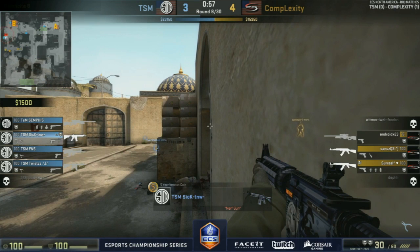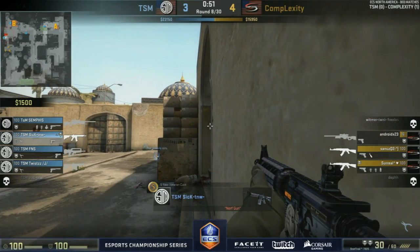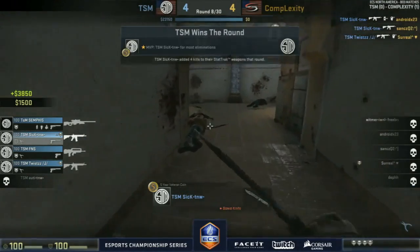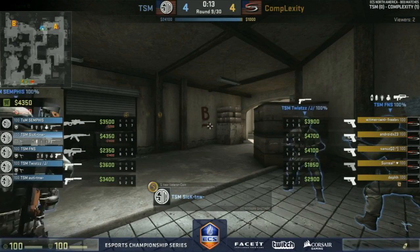Doubt that anyone will give them anything to work with here — if anyone dies, they have a CT face. That's the perfect time. Twist with the final frag and TSM bounce back after losing that gun round. It's going to be a full reset now for the terrorists — Complexity may have 1400 coming in but Android, Whitmer and Sanks have enough to buy, could do three AKs and two tech-nines.